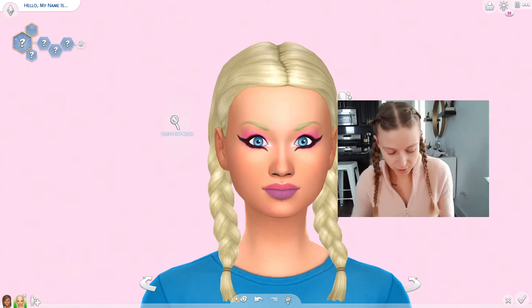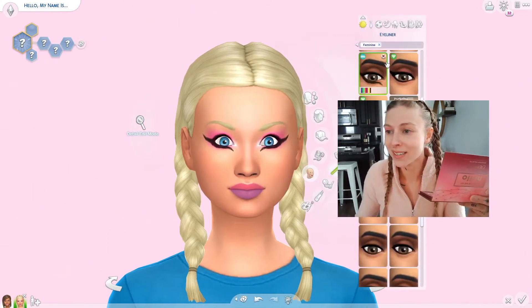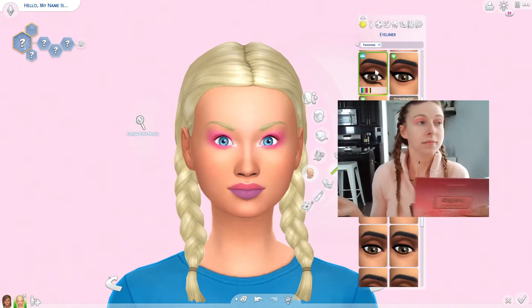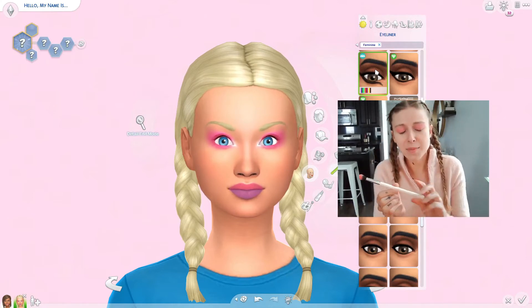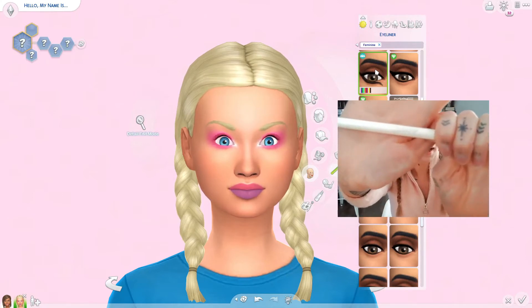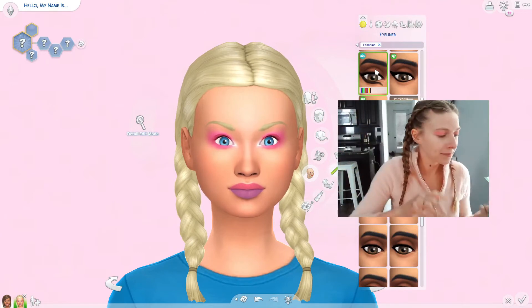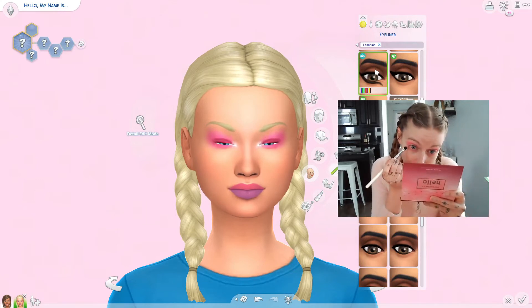Alright, that's good enough. I need to see what's under this eyeliner real quick — it goes all the way around your eyes. Let's get a smaller brush. I'm using the Color Pop E2 brush, trying to do this as fast as I possibly can.